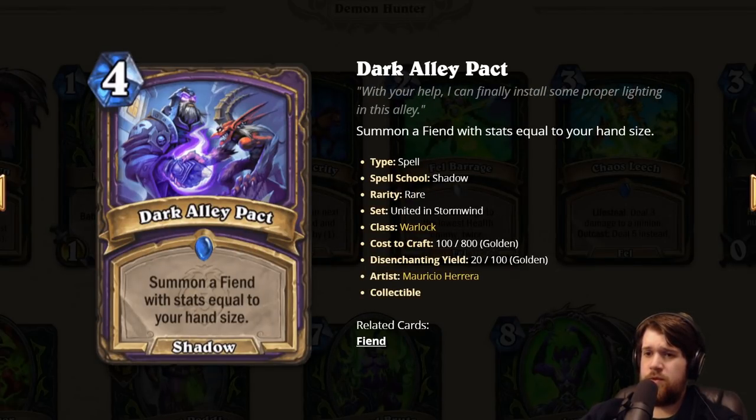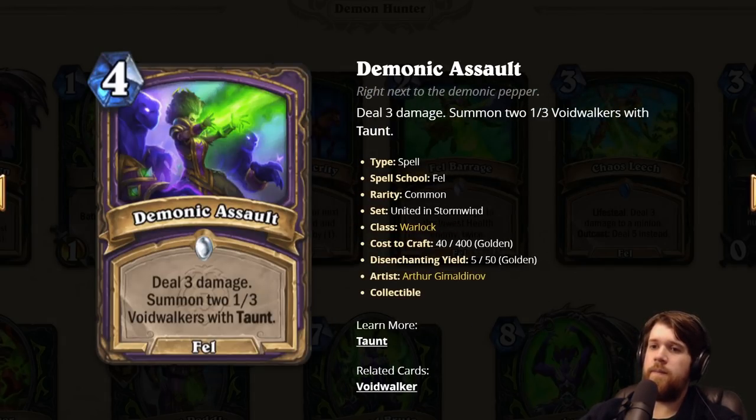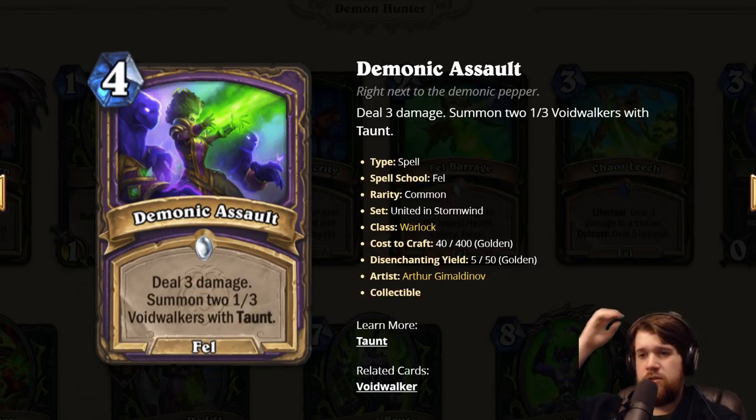Dark Alley Pact: four mana, summon a Fiend with stats equal to your hand size. It's just Mountain Giant. Mountain Giant was good in Warlock. Demonic Assault: four mana, deal three damage, summon two 1/3 Voidwalkers with Taunt. Compare it to Flanking Strike — two Voidwalkers are better than a 3/3, and this can go face. Seems good in Zoo, seems good as a control card. Just seems really solid all around for Warlock decks.